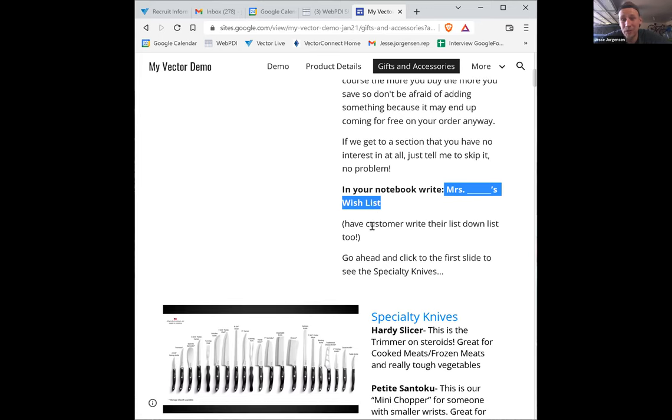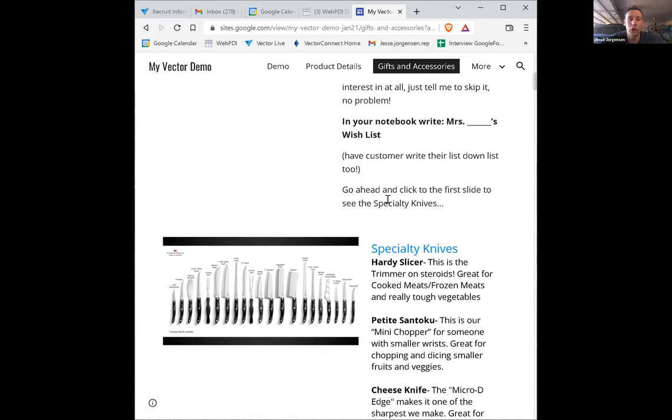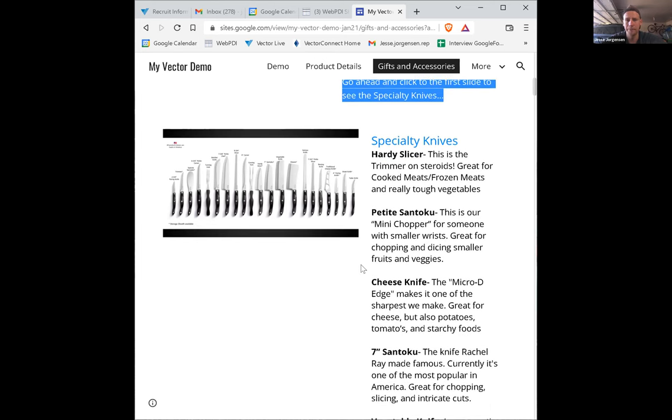Basically, if Cutco were free, what would you add to your set? I always say: 'Can you see yourself using that in the next 10 minutes, days, weeks, months, years, or decades?' — the decades part is kind of a joke since most customers won't live another hundred years, but they get the idea. Then you go to the specialty knives tab, ask two questions for every piece — 'Can you see yourself using that? How many?' — and walk them through everything while building the list.